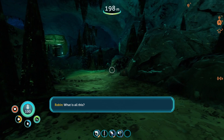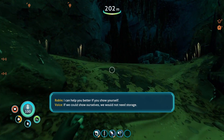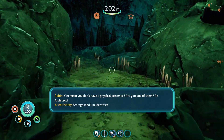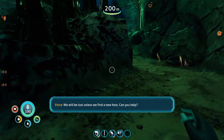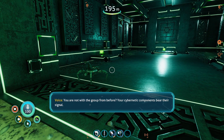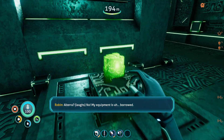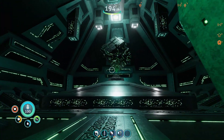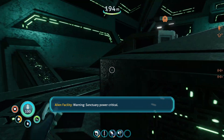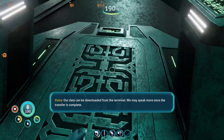I, the xenobiologist, am here. Don't you worry. Are you one of them? An architect? Storage medium identified. We will be lost unless we find a new host. Can you help? I have a... Can you use my PDA for storage? You are not with the group from before. Your cybernetic components... people came here before, eh? My equipment is borrowed. You will have to do it. It's an ion cube. How long have you been stored here? Warning, sanctioned power critical - that's not good. Our data can be downloaded from the terminal. We may speak more once the transfer is complete. Where's the terminal? Somebody forgot the terminal.